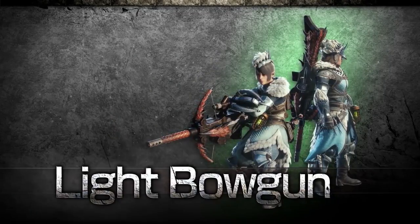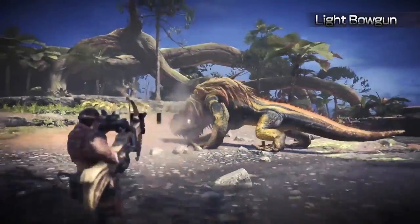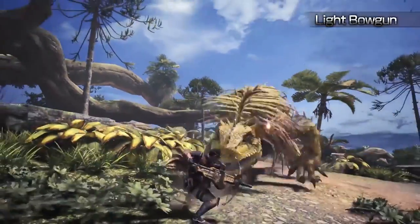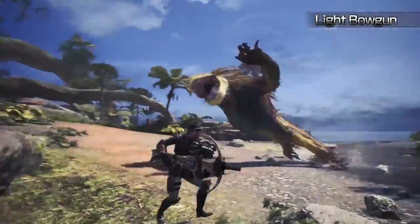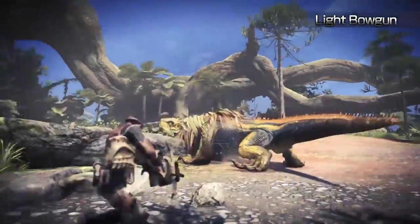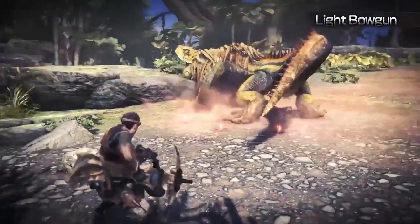Light Bowgun. The Light Bowgun is a long ranged weapon that specializes in high mobility and rapid fire. Armed with powerful wave and blast, this weapon is a tried and tested means of supporting your hunting party.